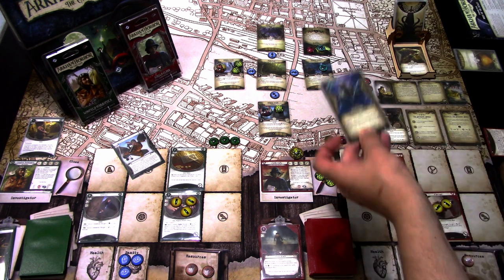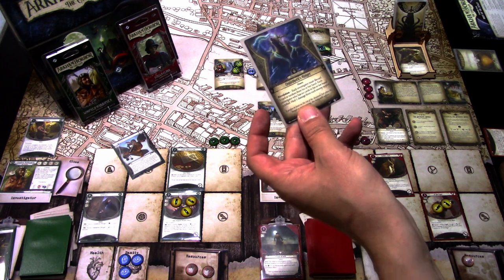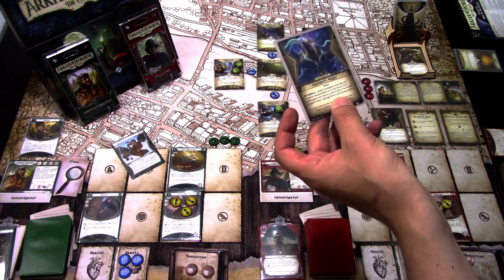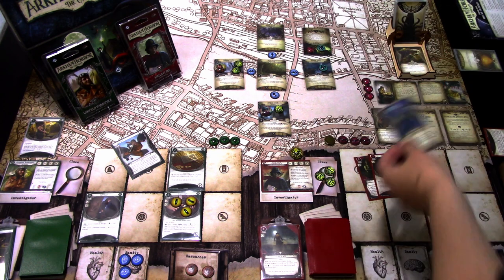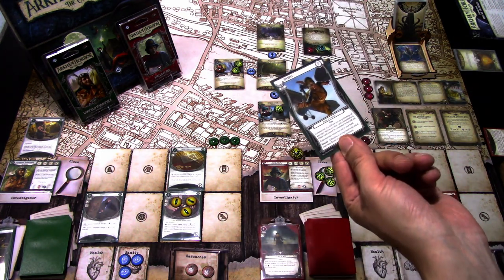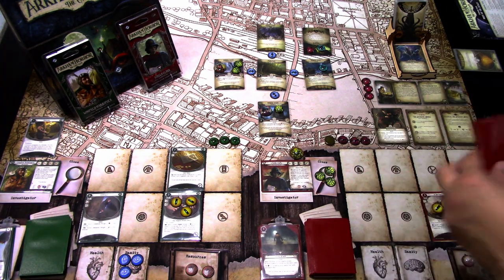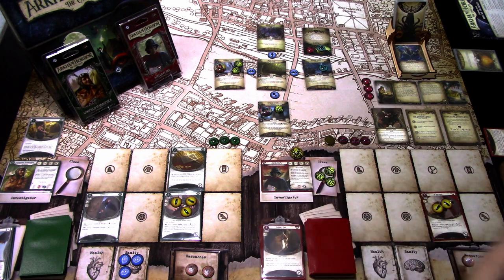Winifred's card is Umor's Brood Hunger. Revelation: each investigator must discard one card at random from his or her hand; each investigator who has no cards is killed. Because this isn't a hidden card, it can be discarded at random, so it gets discarded. We have to randomize which card we discard from Stella — we lose the Rabbit's Foot. That's the Mythos phase.